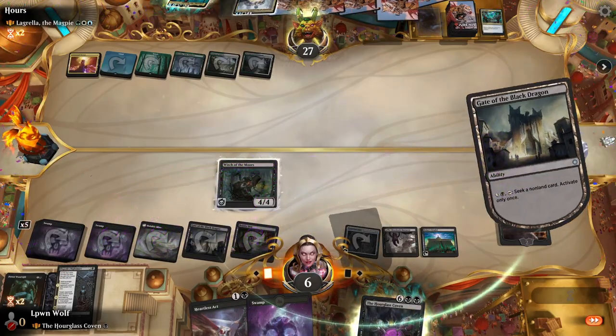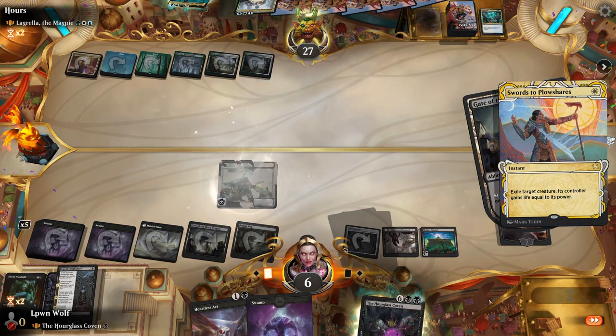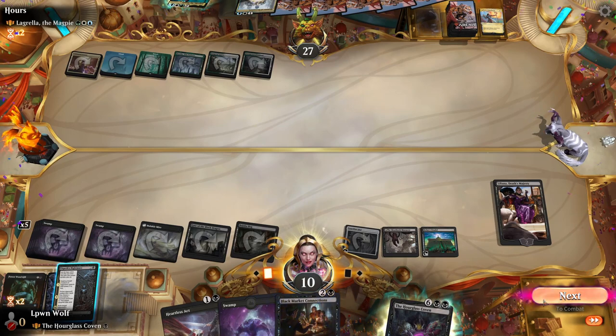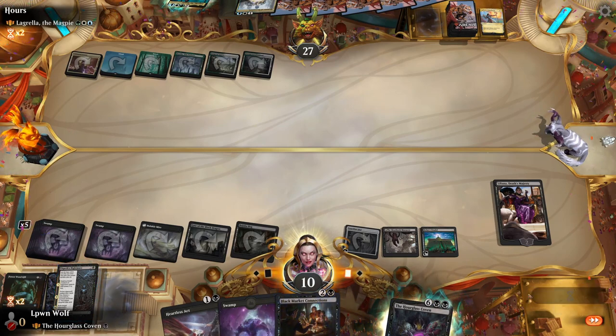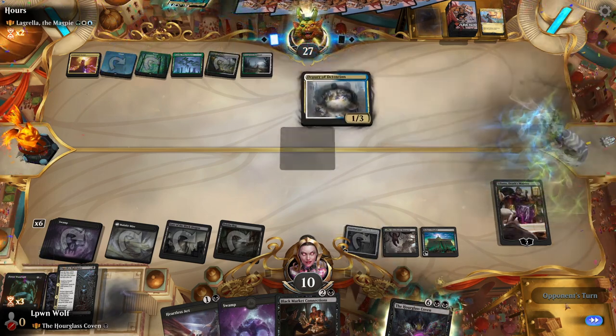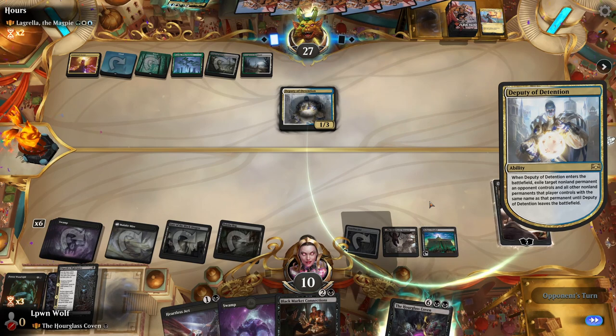Seeking is interesting because I don't think it shuffles. Swords — although we do gain life. The field is clear and it's all good. Liliana can do as she likes. If they go for Deputy on one of our things, we can just kill it — it's all good really.